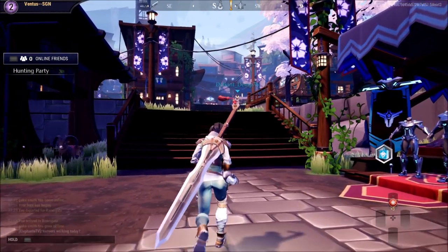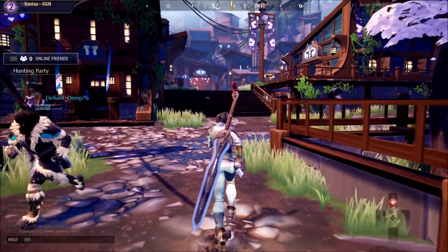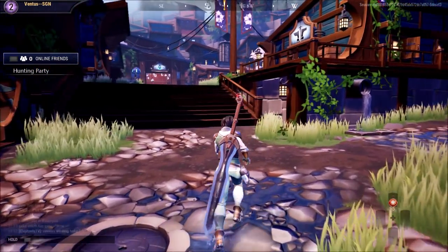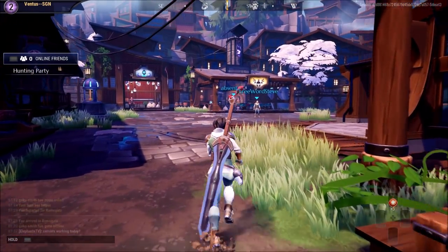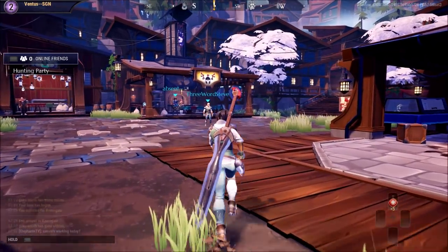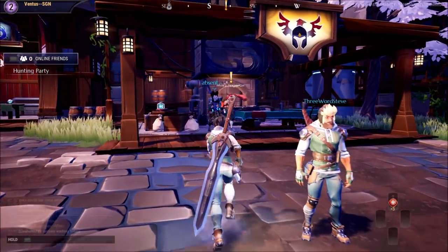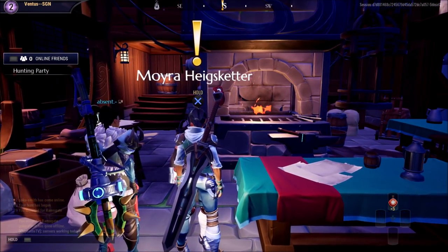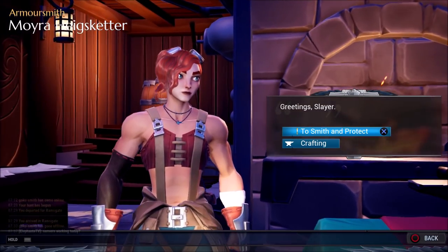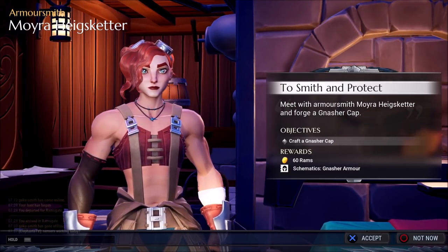At the top of my screen there's a yellow exclamation point pointing me in a direction, so I'm going to follow it. Found the marker over here — and here's Moira. She says 'Keeping busy? Got work for you.' The objective is to meet with armorsmith Moira and forge a Nasher cap.